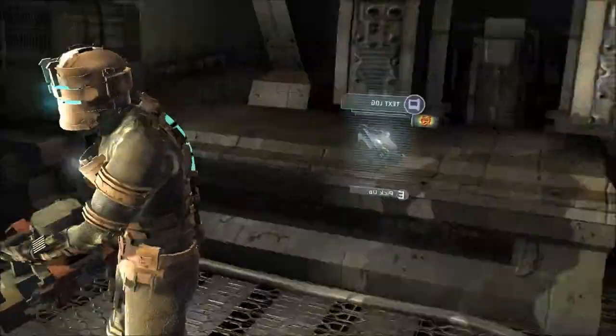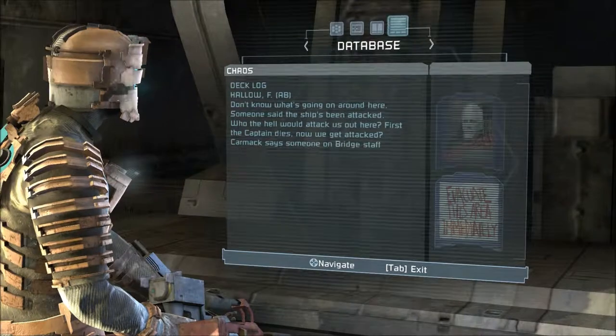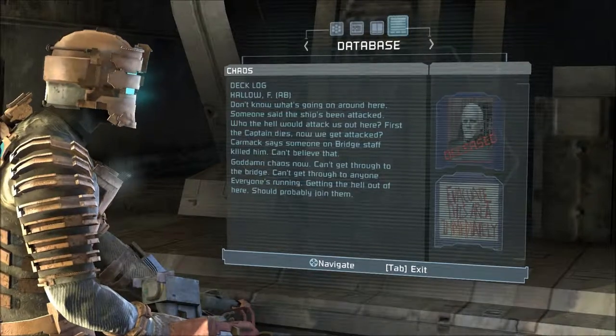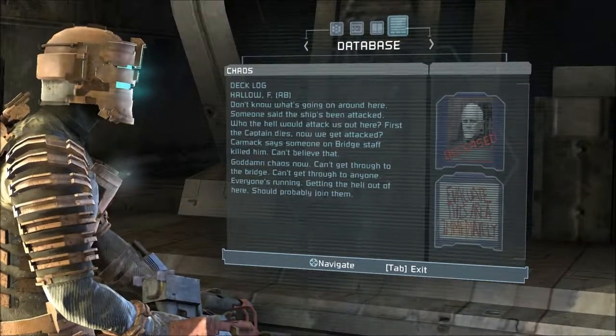More dead bodies - hooray. I don't think I'm supposed to be over here but I did find myself a bench, very nice. Text log: I don't know what's going on around here. Someone said the ship's been attacked - who the hell would attack us out here? First the captain dies, now we get attacked. Carmack says someone on the bridge staff killed him.